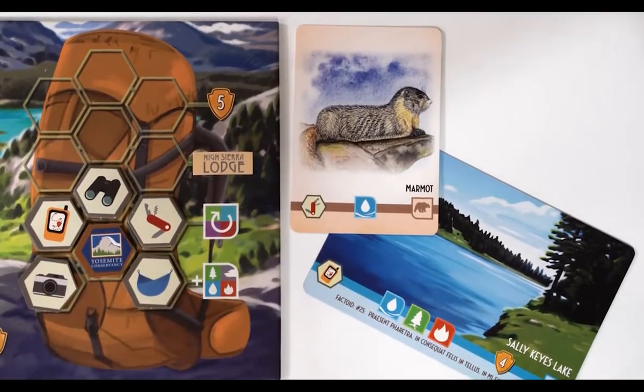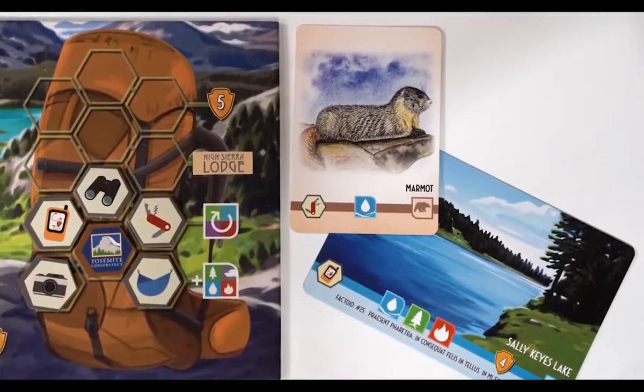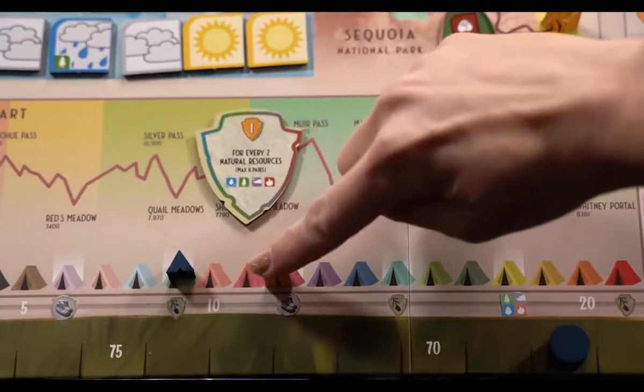Players want to try and fill their backpack with useful items by playing these cards. If a player plays a card with a backpack item they've already equipped, they can climb the elevation trail once, potentially gaining additional bonuses along the way.